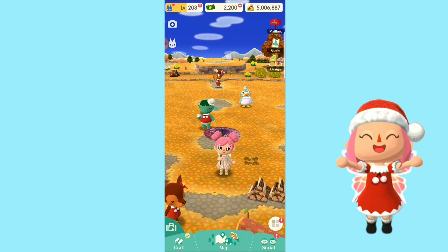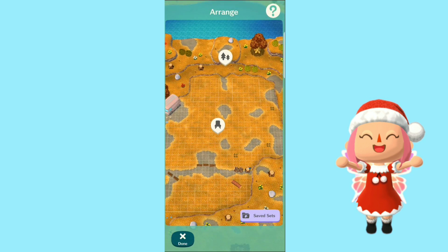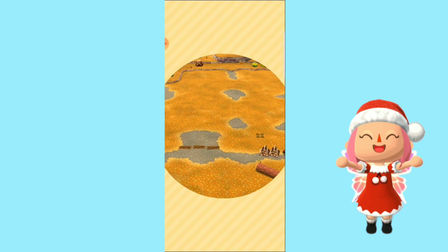If you want to change the terrain, all you have to do is go over here to design — instead of clicking on the share button, you're going to go to the little pine trees in the back.